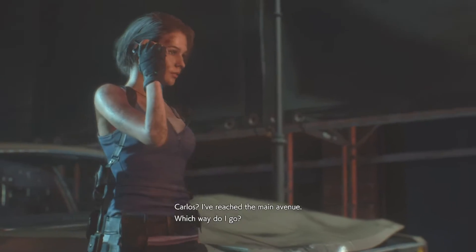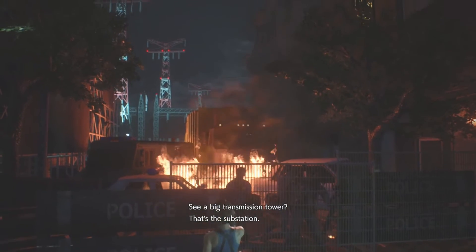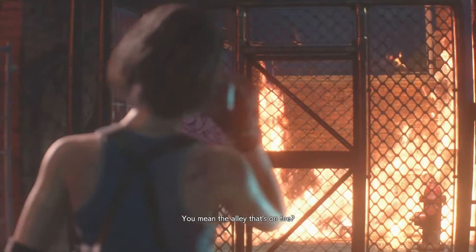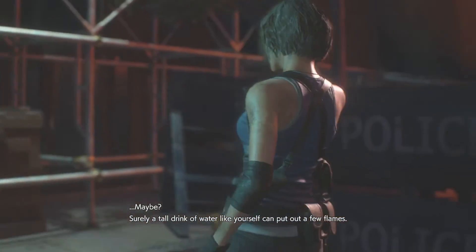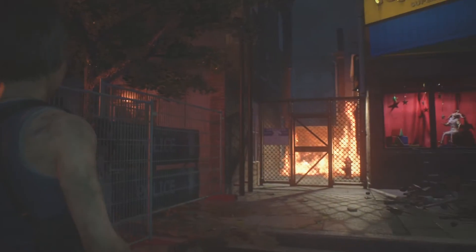Carlos, I've reached the main avenue. Which way do I go? See a big transmission tower? That's the substation — you'll have to circle around through an alley to your right to get there. You mean the alley that's on fire? Maybe. Surely a tall drink of water like yourself could put out a few flames. There we go — fuck you! Haha, that's funny.